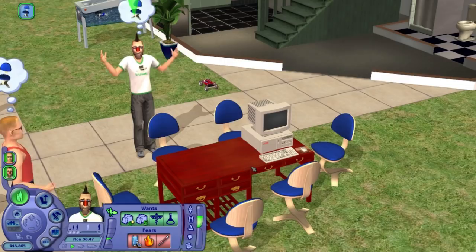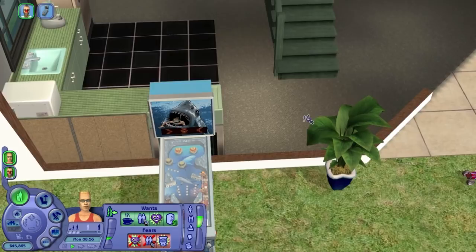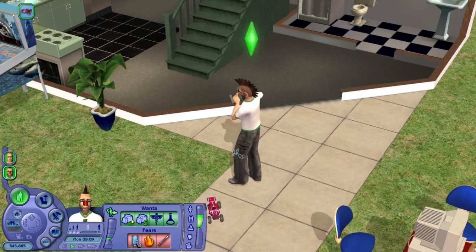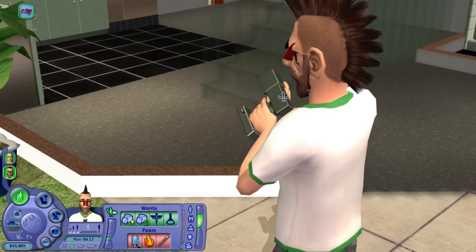Let's play some shark pinball. His nose gives him the ability to remote control cars better — because it acts kind of as an antenna. That beard is just barely covering up the teeth popping out of his cheeks, but you know, gets the job done.